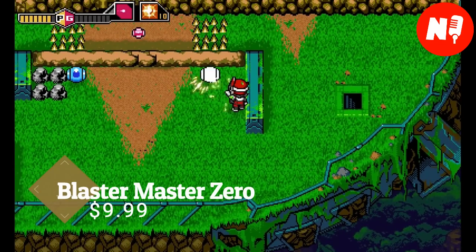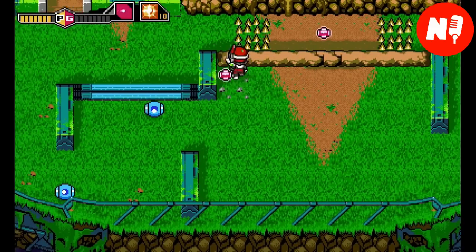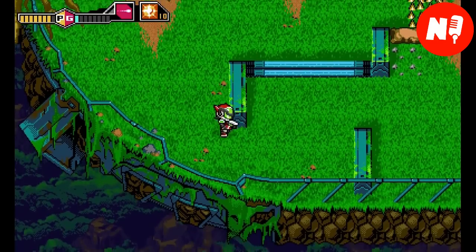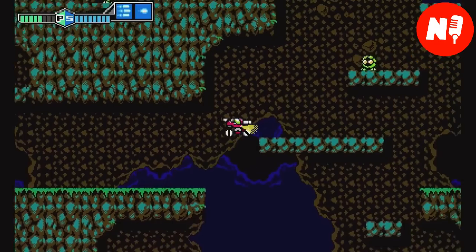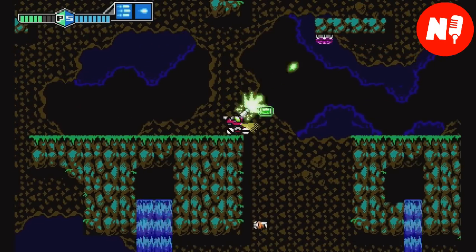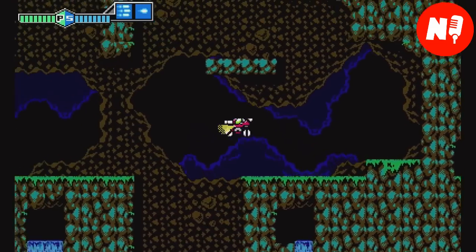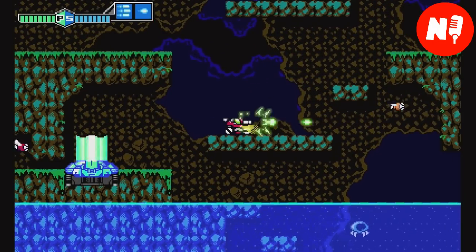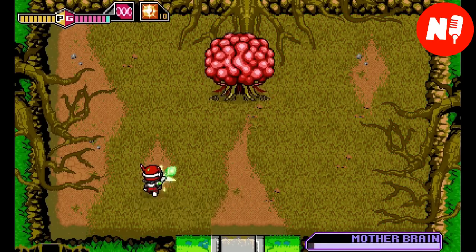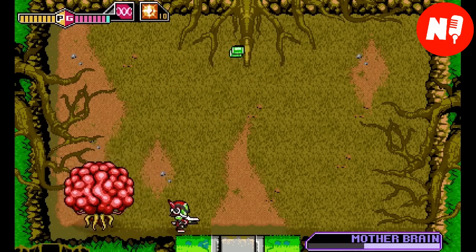The first game I'm going to talk about is Blaster Master Zero for the Switch. This game retails at $9.99 and it is an excellent buy. Blaster Master Zero is an action exploration game that harkens back to the golden years of gaming. It builds off the original NES title, adding new areas, bosses, and new gameplay elements such as sub weapons and extended exploration mechanics. You travel around a 2D world in your vehicle, and when you come across a dungeon entrance you can dismount and walk around on foot, which is a really cool mechanic.